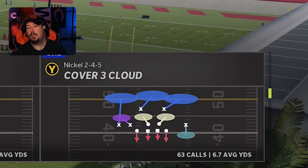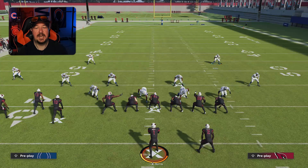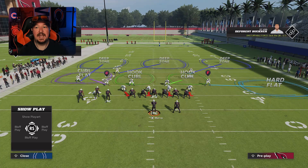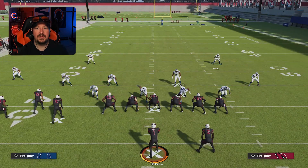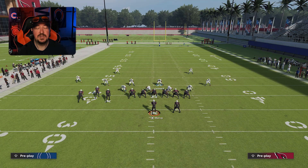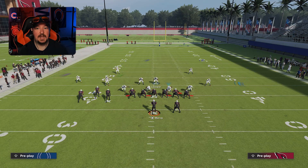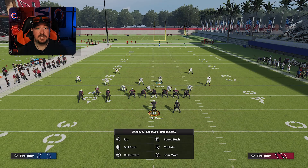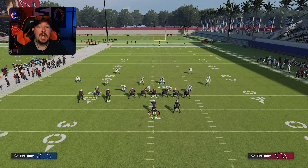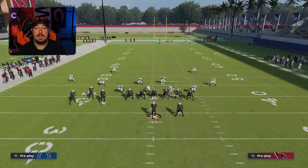Cover 3 Cloud. What we're going to do here is man up the running back. The reason for that is it tells the deep zone that he does not have to worry about the running back wheel. It doesn't matter who it is — anybody on the field. I'm going to take my user and man him up. You could take a lineman and man up the running back if you wanted to, and then lurk — make sure you blitz your user so you have four guys rushing so the other three can shed. But somebody has to be in man-to-man on the running back.